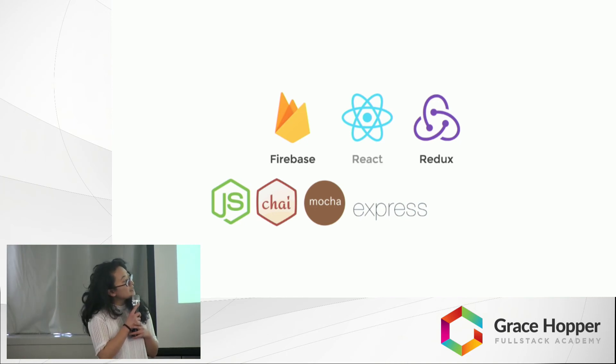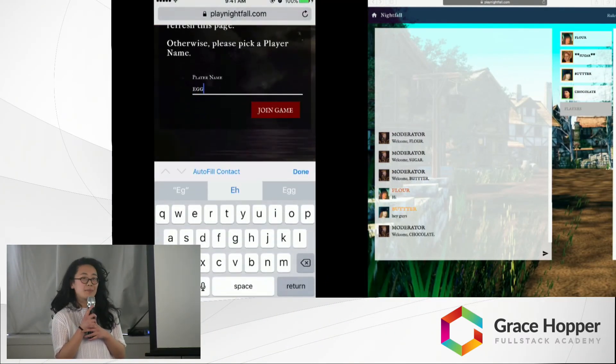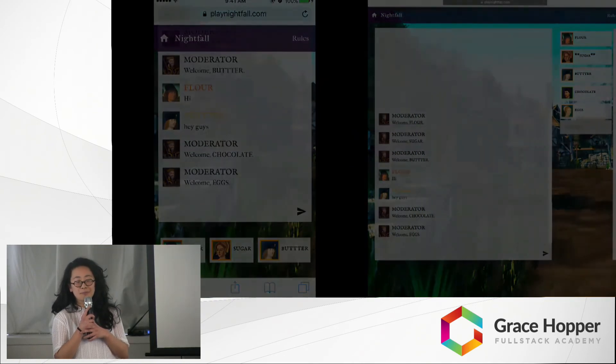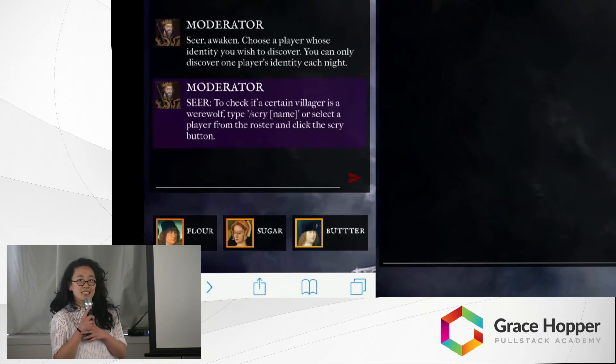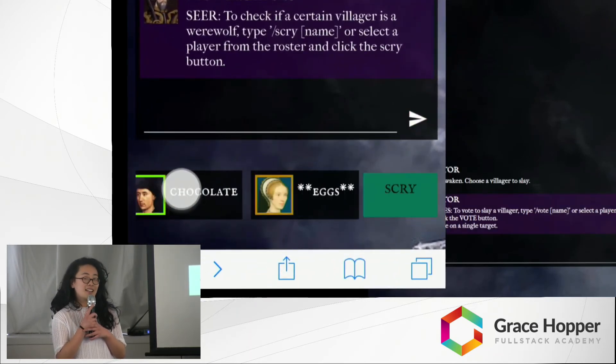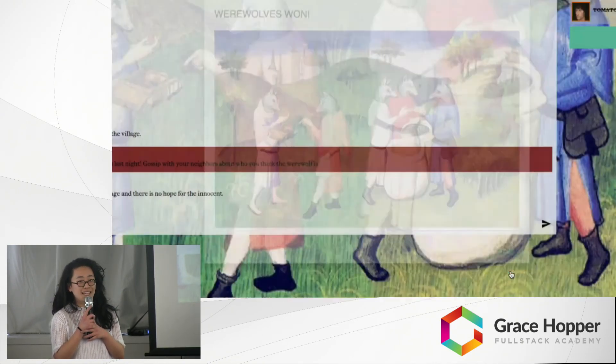Nightfall also comes with many other features, including a hand-coded chat box, an open game page for you to join any game, a purgatory channel for dead players, player action buttons, and all of this is mobile responsive. We had a great time making this game. It was exciting to play through test rounds. You can try it yourself at playnightfall.com.